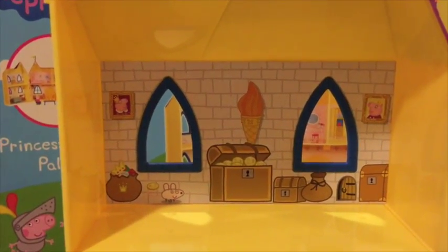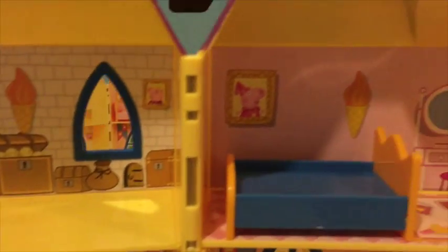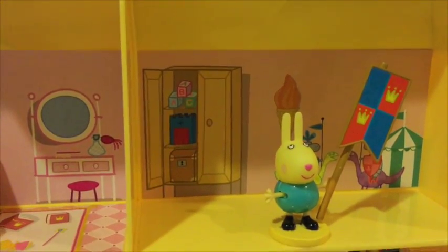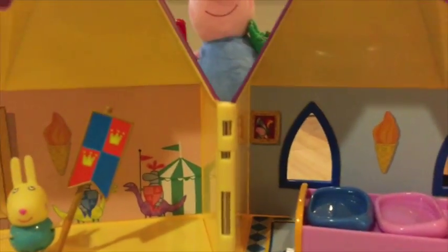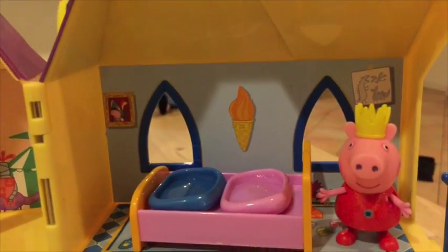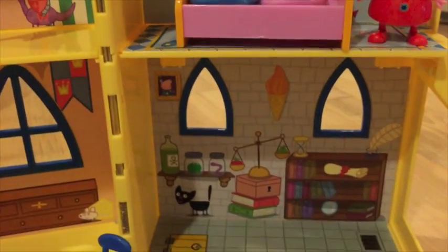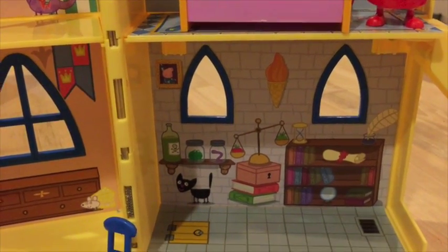Let's have a look at some of the rooms. Up here we've got Mummy and Daddy Pig's room and down here is the kitchen. Now who's room do you think this is? Whose picture is that on the wall? We've got a playroom here with Rebecca Rabbit, and downstairs we've got Mummy Pig and Daddy Pig's thrones. This room looks like George's room — can you see his photo on the wall? And downstairs we've got a room with some books and some experiments.